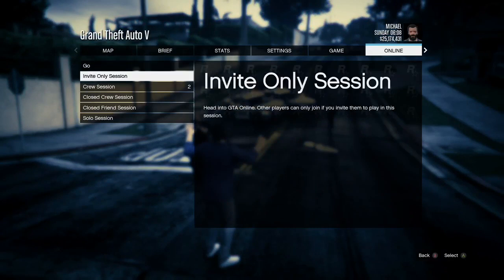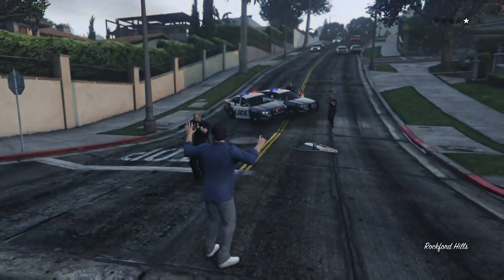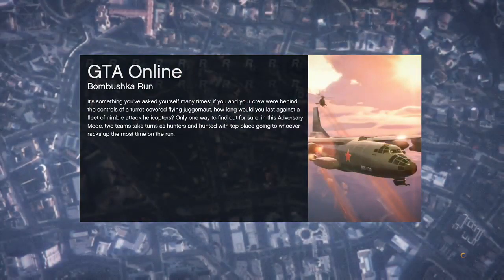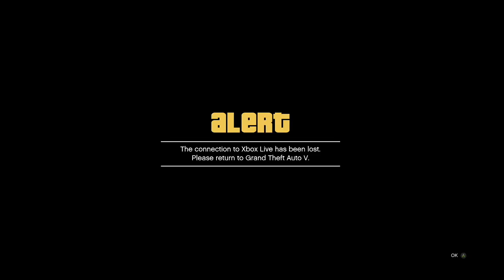Once you go to an invite-only session, you're going to go ahead and accept that alert right there. Once you accept that alert, it's going to shoot you straight up in the clouds. You're going to disconnect your internet once you go up into the clouds, then go back to the game and wait for an alert. I'm getting shot up in the clouds, now I'm disconnecting my internet, and I'm going back to GTA and waiting for this alert that's about to pop up. I have this alert — accept that alert.